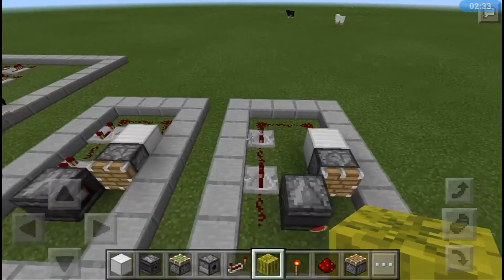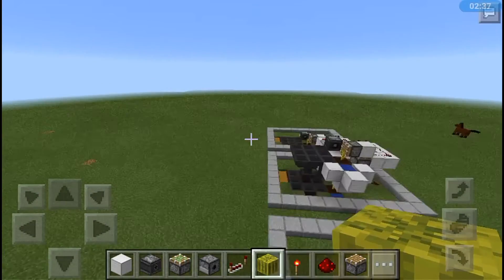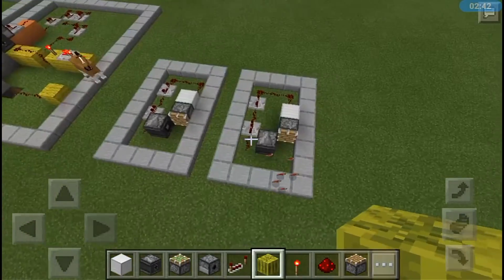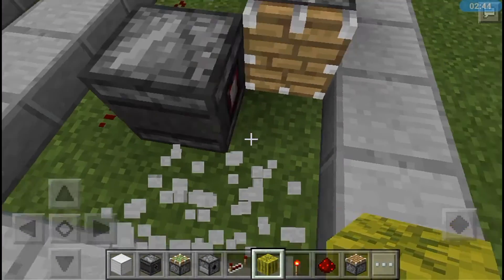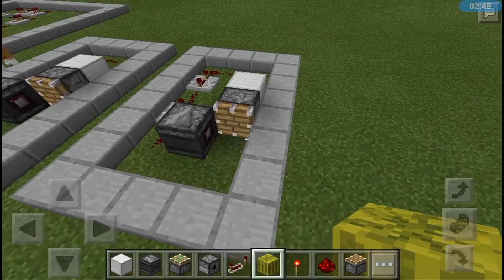Now if you place down a block right there, you'll see how it doesn't do the annoying sound — it's only one quick push. That's also how I have it on my melon farm. Just in case you couldn't get that tutorial, now you know how to actually do it, and it's really simple and easy.